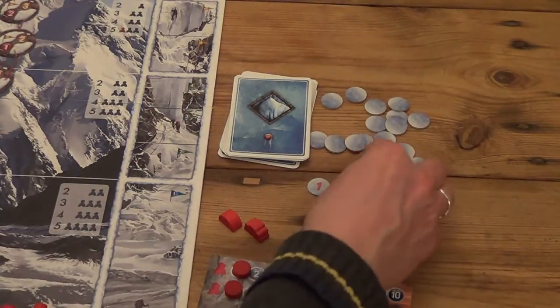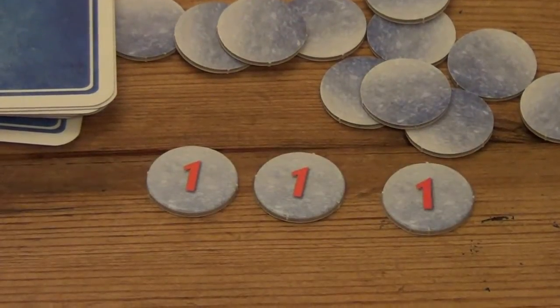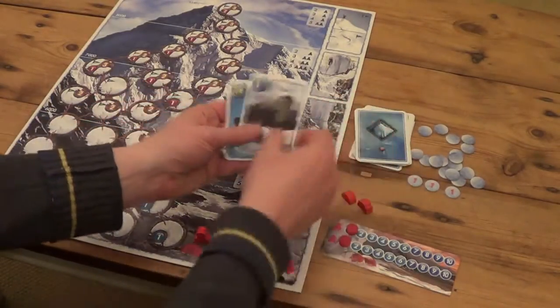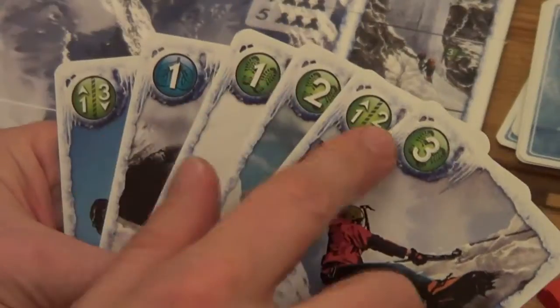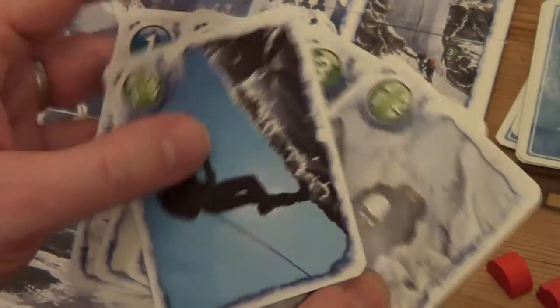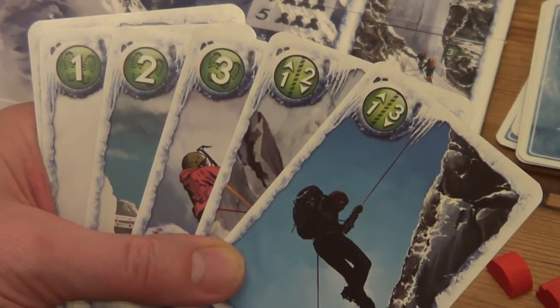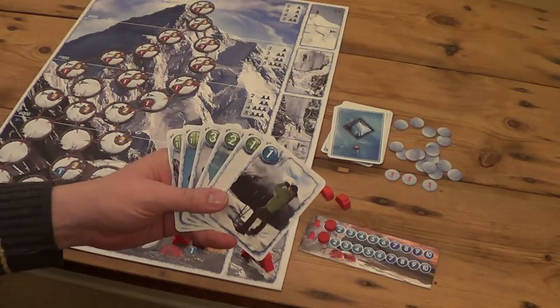We've got three risk tokens - they're all number one this turn. These tokens offer a little extra challenge for the turn. At the beginning of each turn you start with six cards. The green movement cards allow you to climb up the mountain; cards with a rope and two directions allow you to climb up or down a rope on the mountain; and the blue card allows you to add acclimatization to your climbers.